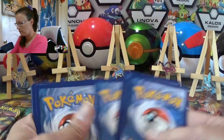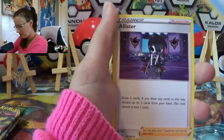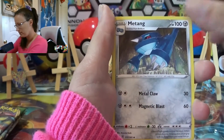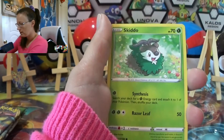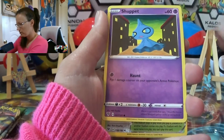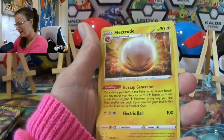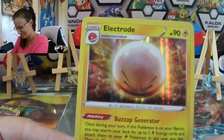One, two, three, and four. Got grass energy, rocky helmet, Alistair, Tangela, Milcery, Skiddo, Eevee, Trubbish, Shuppet, reverse Sir Chester, Boltund, and Electrode holo — he looks mad!